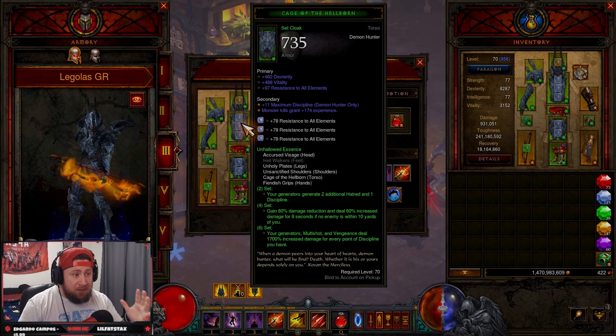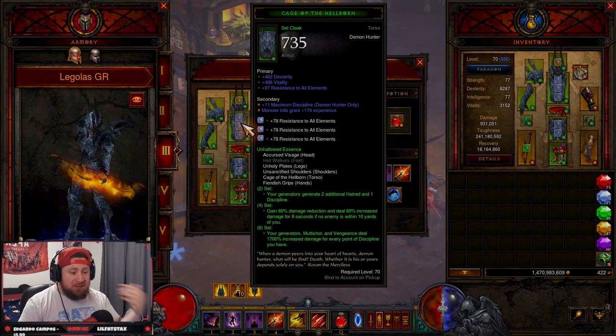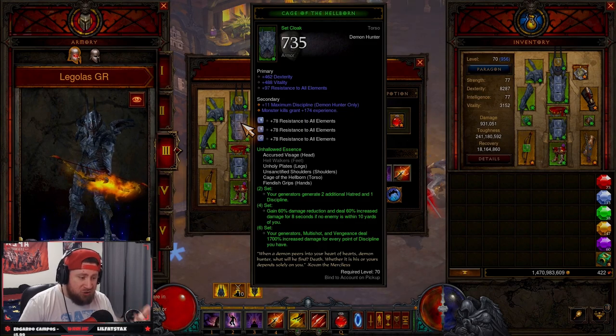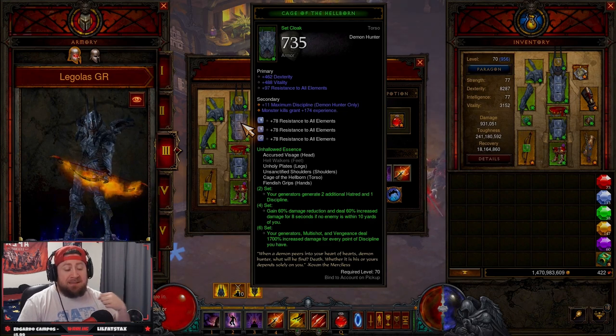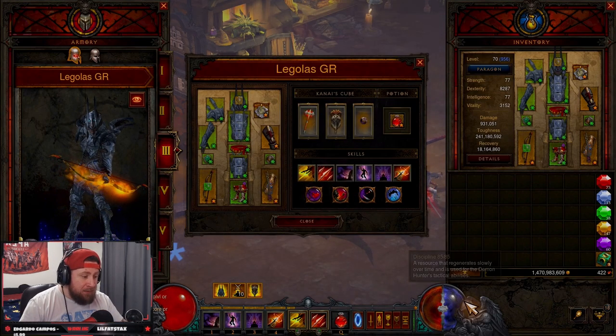You're going to need five pieces of the Unhallowed Essence set. Your generators generate two additional Hatred and one Discipline. The four-piece gives 60% damage reduction and 60% increased damage for eight seconds if no enemies are within 10 yards. Your generators, Multi-Shot, and Vengeance have 1,700% damage — this was increased — for every point of Discipline you have, which is the key component.